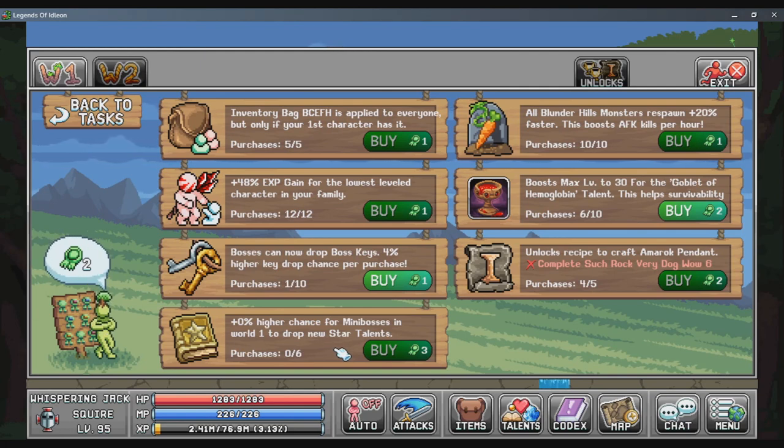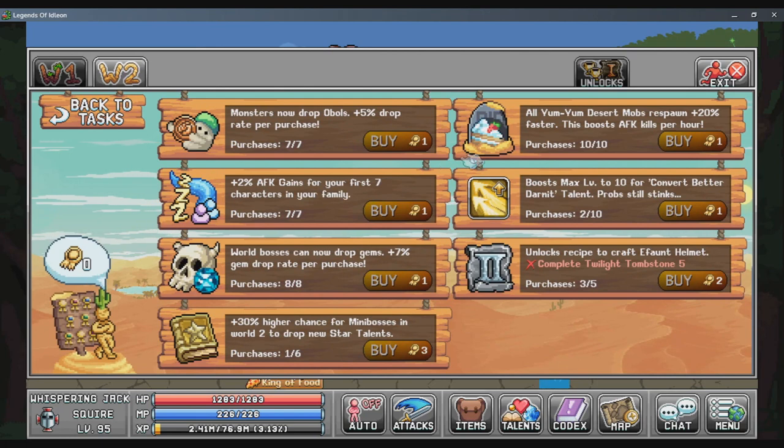For the world two merit shop, you want to prioritize desert mob respawn rate and AFK gains rate for your characters. After you have those two merits maxed out, you then want to start prioritizing oval drop rate, and finally world bosses drop gems.